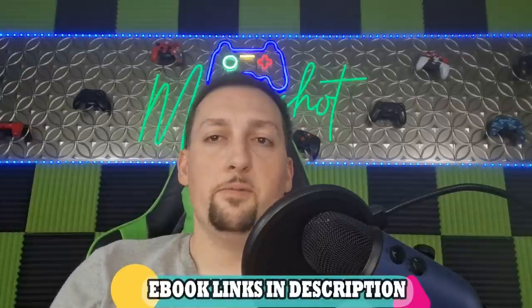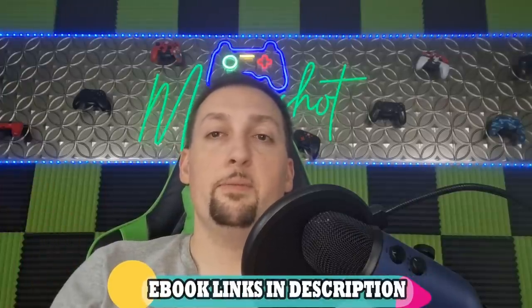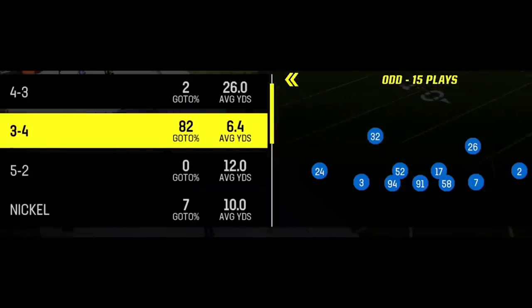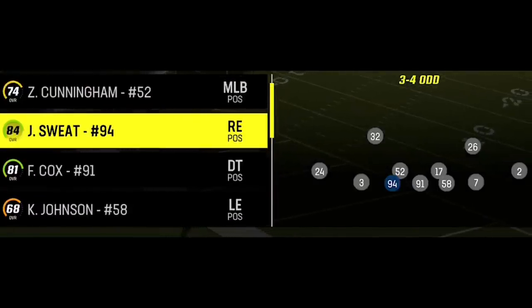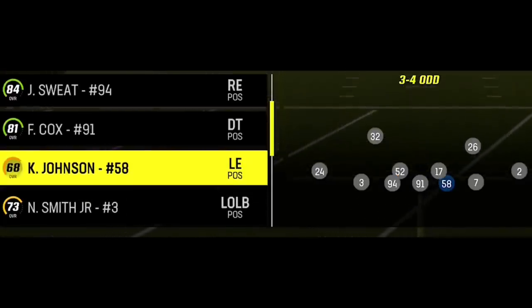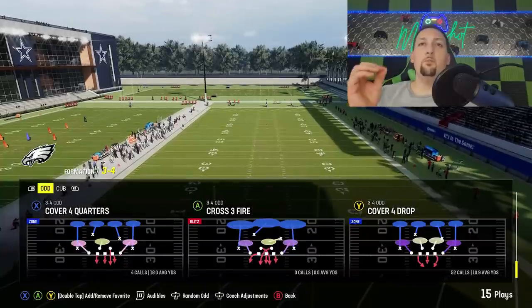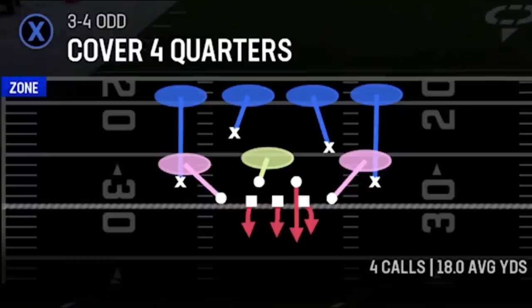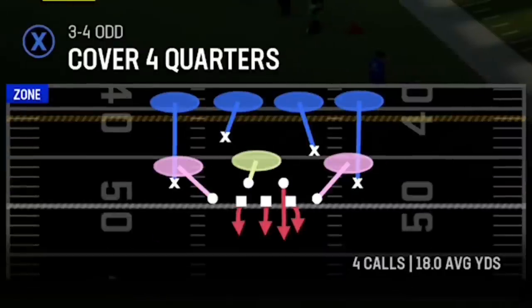Every defense I'm going to show you today is found in my multi-D defensive ebook. All these defenses really need speed in the right places. Number one, your outside linebackers is a must, but the defensive ends also get off the edge, so I want speed there too — Josh Sweat on one side and Kyron Johnson on the other. My favorite run defense is either Cover 4 Quarters or Cover 4 Drop; let's pick Cover 4 Quarters as it's slightly better in coverage.